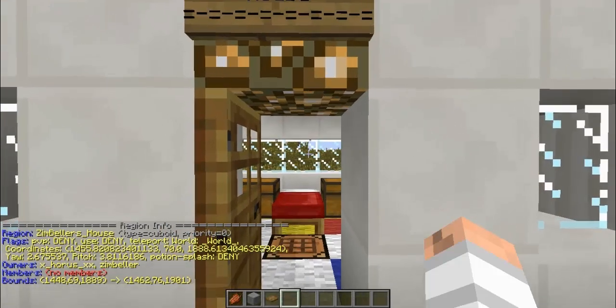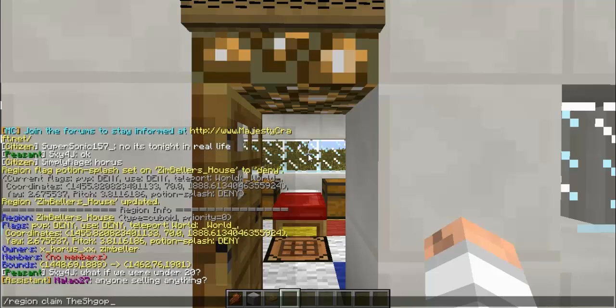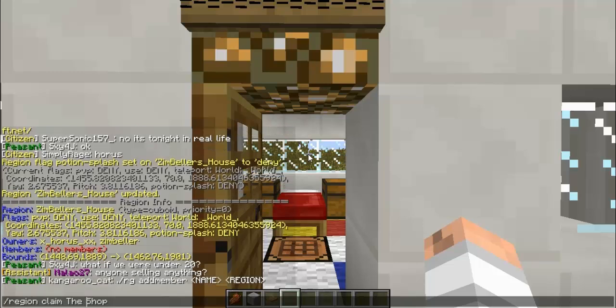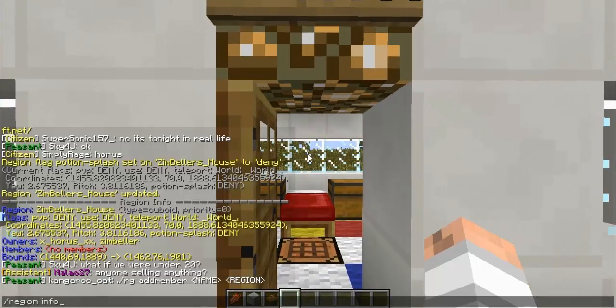Also, another thing I forgot — when you type /region claim and then the name, like say you want it called 'the shop', it can't have a space in the name. If you do /region claim the shop, it'll claim a region called 'the' and add an owner called 'shop'. I'll probably make another video on what not to do. Just make sure there are no spaces — use an underscore instead.